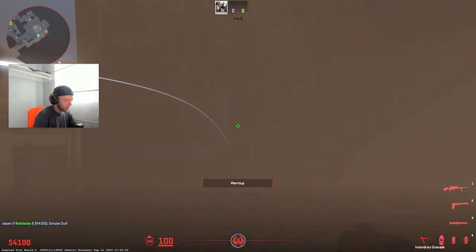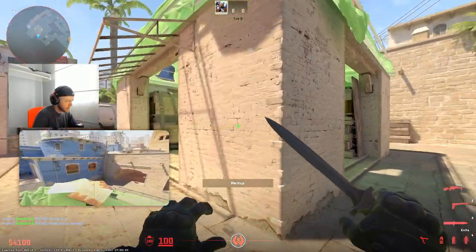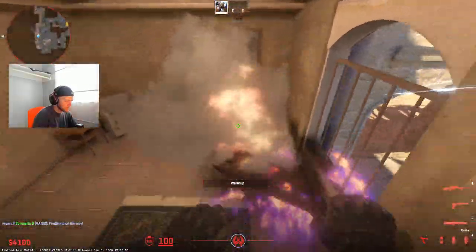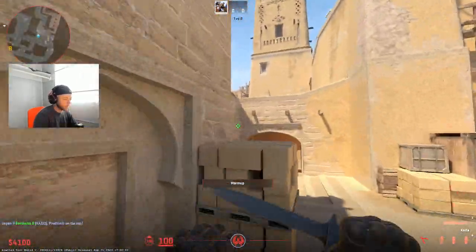And then you could also throw a molly with the same exact lineup. Alright, so that's what I got for CT side. Let's go over to T side now.